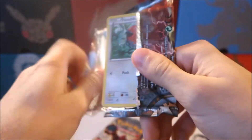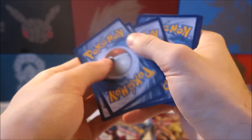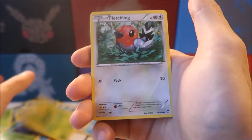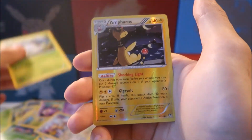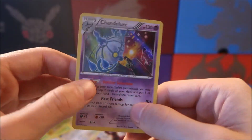Let's get it going with Steam Siege. This code card is already done. We have a Azumarill, Fletchinder, Skiploom, Fletchling, Mareep, Drifbloon, Comfey, Larvesta, a reverse holo Froslass, and a Chandelure holo — sweet looking holo right there. I'll put that in the back with our two EXs.